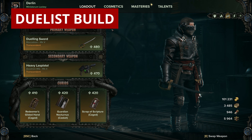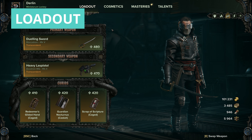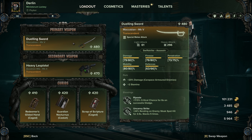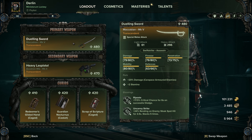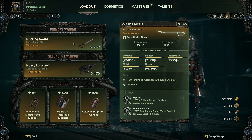Moving on to my Duellist build. Really the loadout hasn't changed too much, but there are some new blessings I'd recommend trying to get. For the duelling sword I prefer the mark 5 but use whatever mark you like. In terms of Riposte, you can switch that out — I'd keep Uncanny Strike because it lets you deal with armoured enemies very efficiently, but Riposte could probably be switched out for potentially two new blessings.